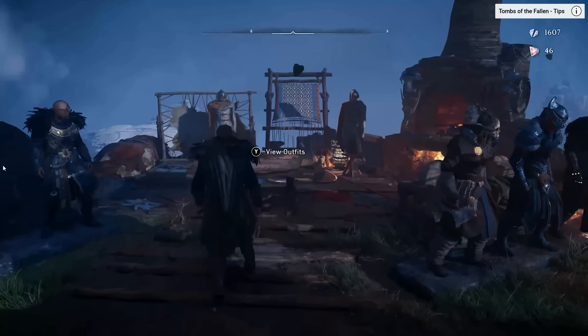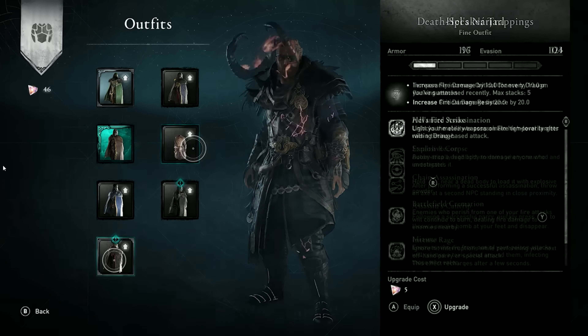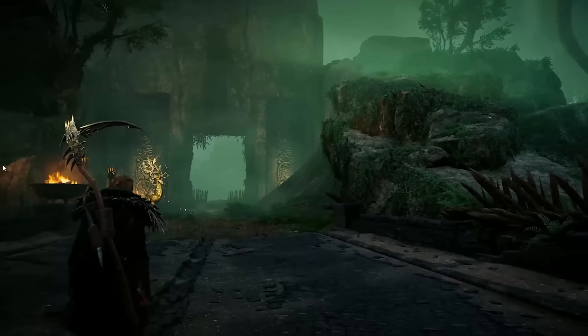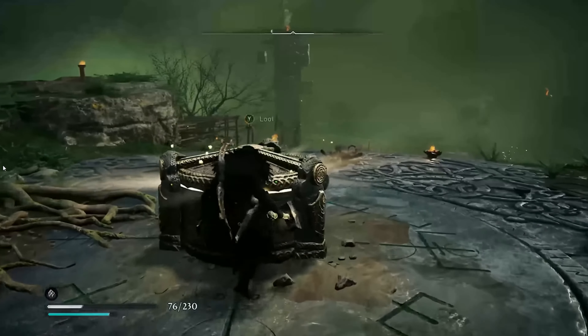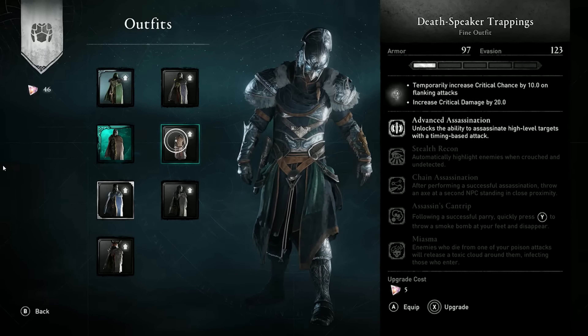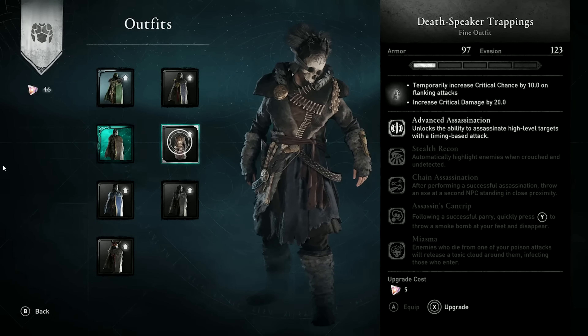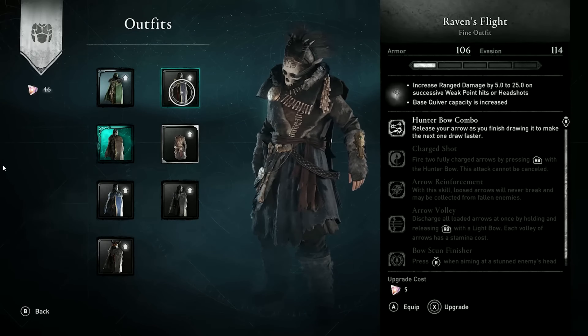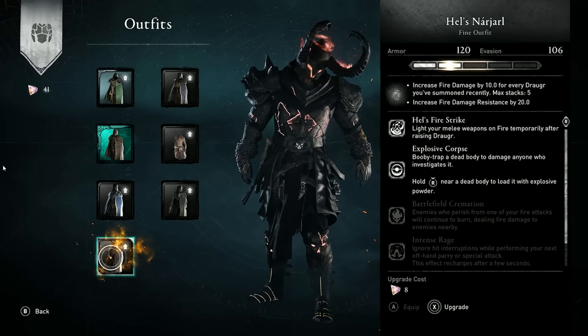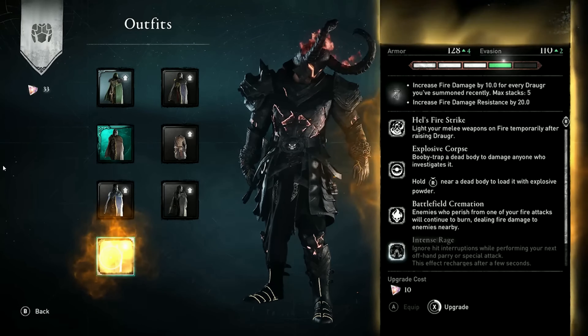Your gear plays an important role in Forgotten Saga, as you won't have access to the armor you've collected throughout your journey across England. Once you enter the realm of Niflheim, you will need to rely on what you find to progress. Each gear set you unlock is equipped with specific perks that cater to a variety of playstyles — some gear will lean more towards a stealth approach, while others will make you deadly at range.